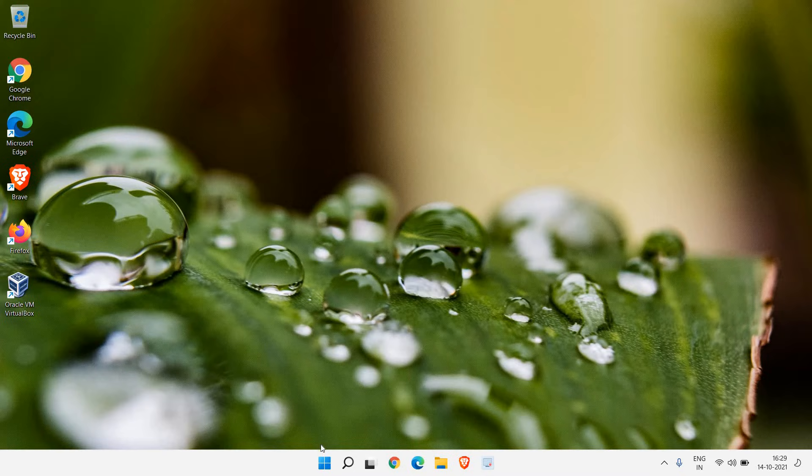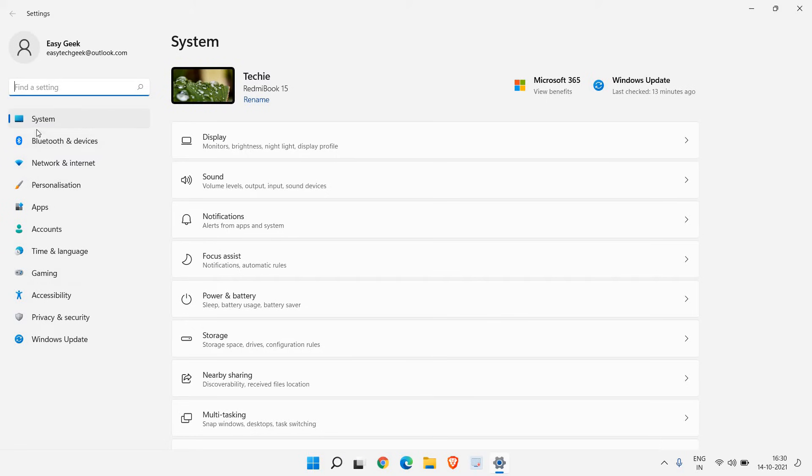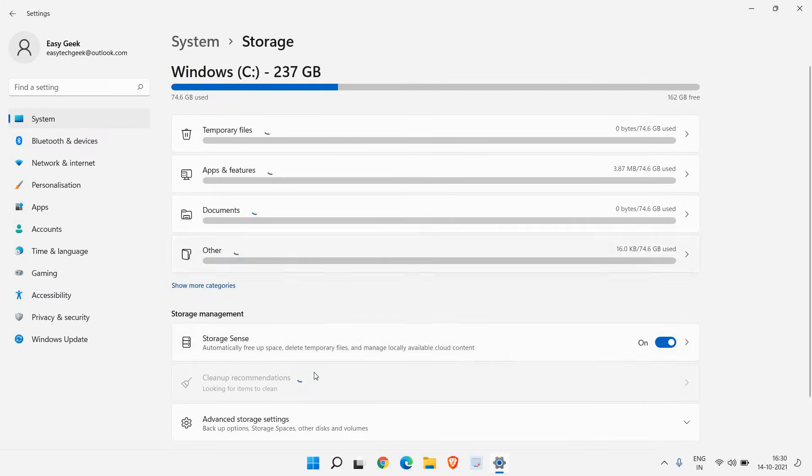Right-click on the Start menu and go to Settings. On the left-hand side, click on System, then find Storage and click on that. Here you will find Storage Management — turning on Storage Sense will incredibly make the computer faster because it will automatically free up space and delete junk temporary files.